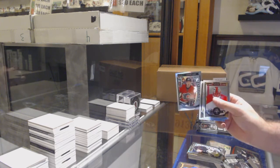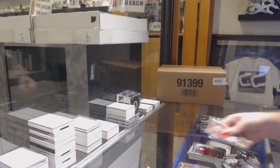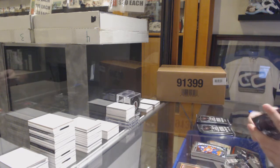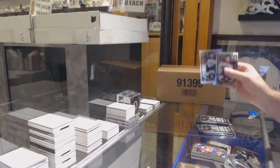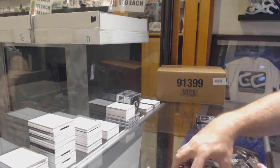We've got a white ice rookie of Sam Bennett numbered to 199, and a McDavid marquee rookie — two McDavids! We've got a rainbow of Andrew Ladd and a marquee rookie of Max Domi.